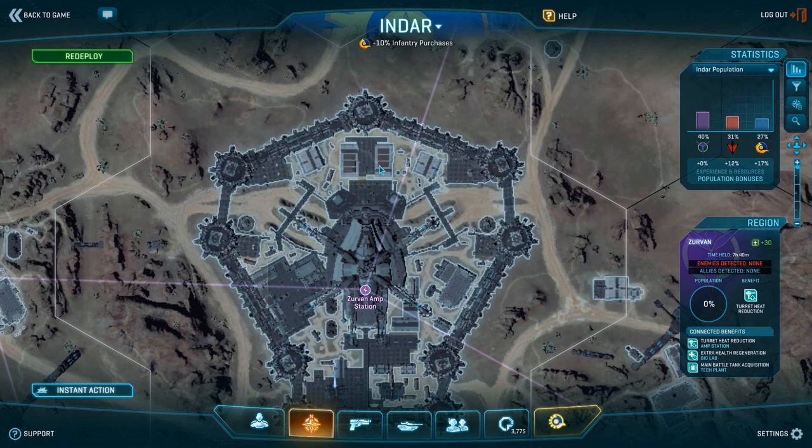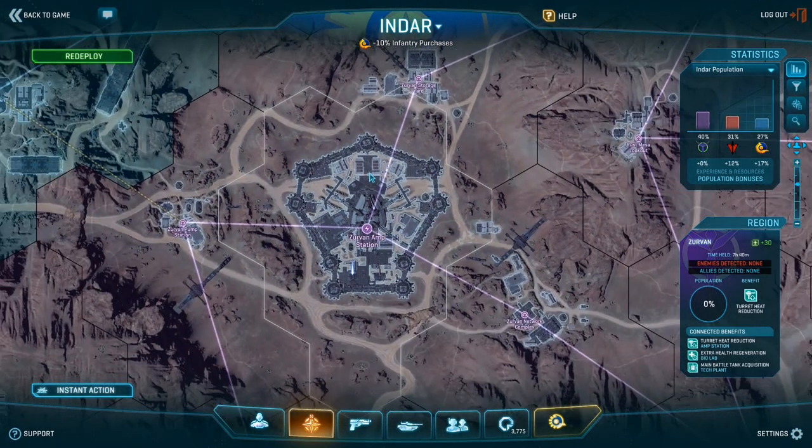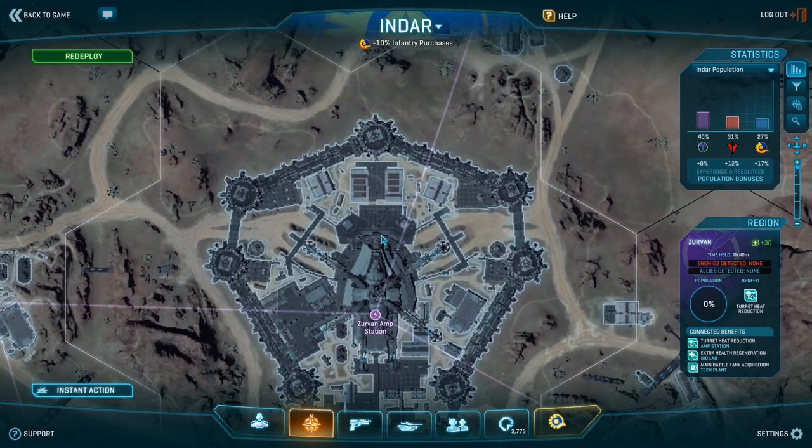Make them dedicated — make sure those people actually go towards their assigned points instead of fapping around on the walls. The walls aren't really important anymore nowadays in amp stations, whereas in the old days they kind of were because you could use the tunnels to get to your generators. Which is actually what I'm going to show you now.